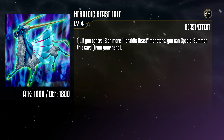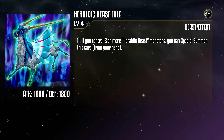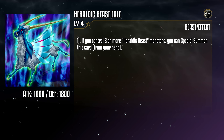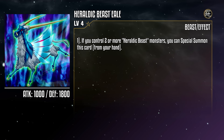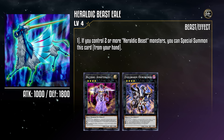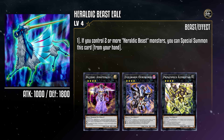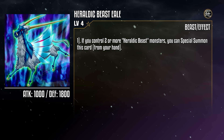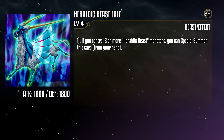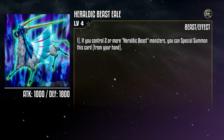Heraldic Beast Yale is an Earth Beast monster with 1000 attack and 1800 defense. If you control two or more Heraldic Beast monsters, you can special summon this card from your hand. This is based on the Yale — not the prestigious school, but a mystical goat-like creature. This helps us gain access to Xyz monsters both within and without our archetype that require more than two materials. We can summon Bujinki Amaterasu to recover your banished monsters, Evil Swarm Ouroboros for utility effects, and Prime Math Mech Alumbursion to grab any of our level 4s. It does help with getting Link material too, but other than that, not a lot of utility — basically only useful if you already have the material for already really good Xyz monsters. But with all the higher education it's got going, it'll be great for Trivia Night.